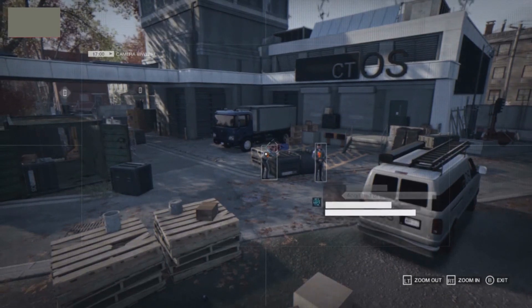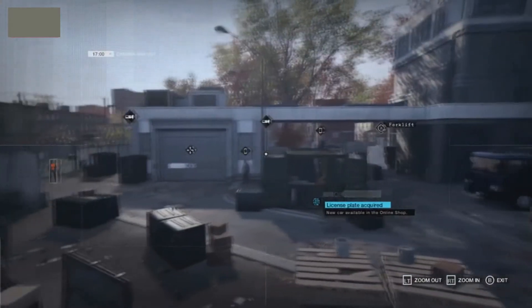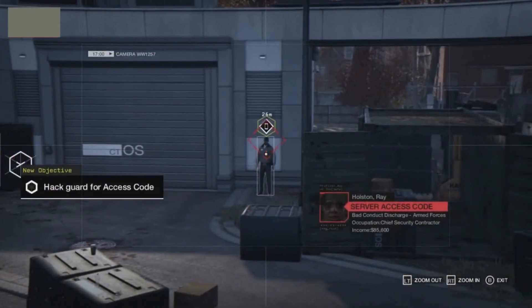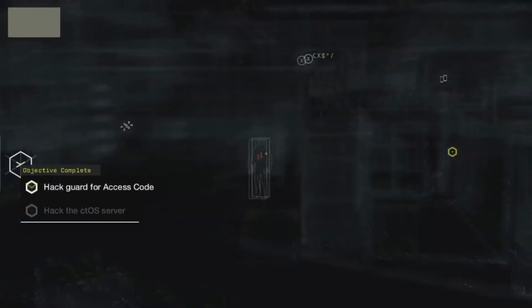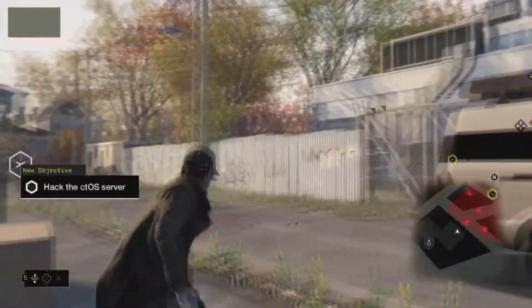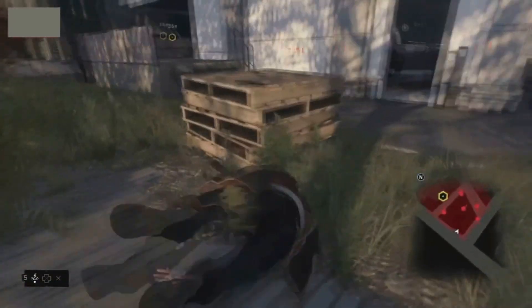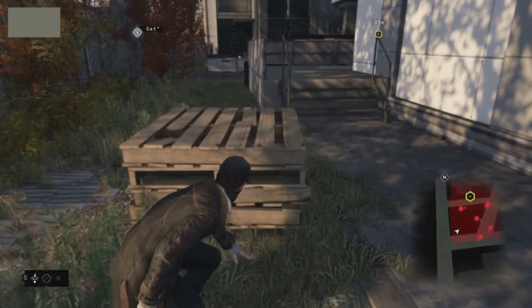Here we can see Aiden take control of one of the security cameras — this is their version of tagging so you can see where all the enemies are. That looks mega smooth. It's a really clever way of doing it. Chicago, where this is based, is such a technologically advanced city in real life that it's full of surveillance cameras, and this is how they get around the question of seeing inside a building without physically going in.